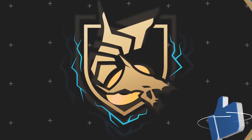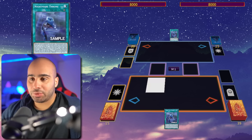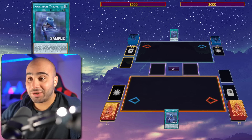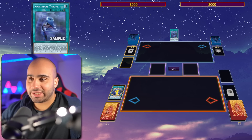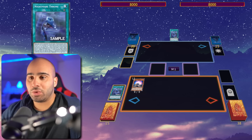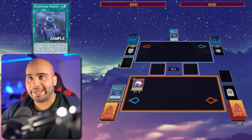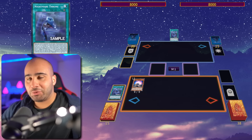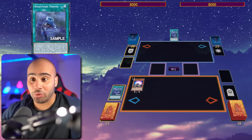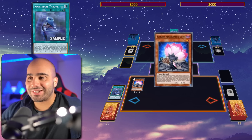It gets even better than that. The true one-card combo in this deck was not actually Samsara Regenerating Lotus, but rather Nightmare Throne — because this card has a better effect than Samsara. On activation, you get to search Samsara, but that's not the only thing this card does, because when one of your Yubel monsters dies, you can summon a Yubel monster that is one level higher or lower from your deck or graveyard, by ignoring the summoning conditions.